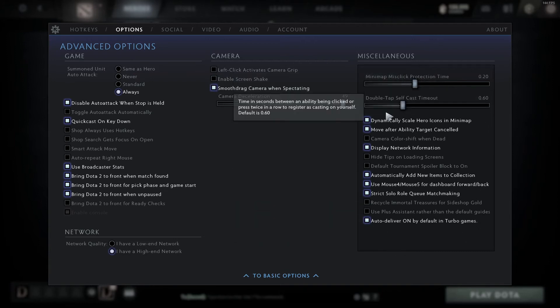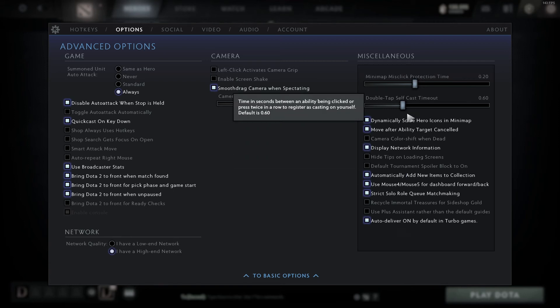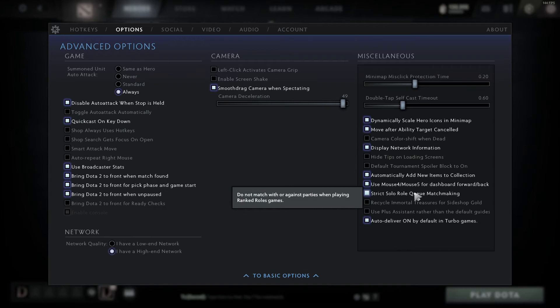The last thing here is strict solo queue matchmaking, which is important because it allows you to get matched up with only other solo queue people, especially when playing ranked. You don't want to be matched against parties because that'll have boosters, smurfs, those kinds of things. This will obviously increase your queue time, but it shouldn't be that big of a deal unless you're really low behavior score. I would usually have this selected, but it's up to you.